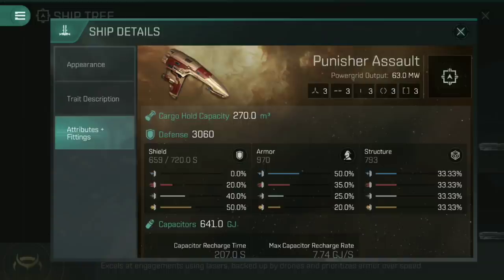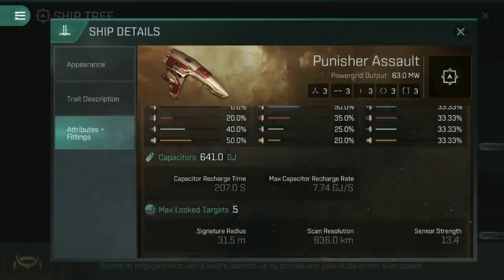Looking at its defenses, 3,060 total defense — this makes it the tankiest of all the assault frigates. Very, very tanky little ship. Most of that is in armour at 970, but it does have a decent enough structure of 793. Shields suffer a little bit, as you'd expect from an Ammar ship, at 659. Definitely an armour tanked ship.